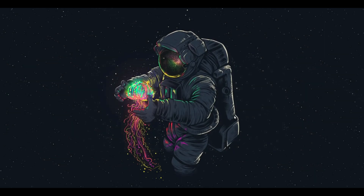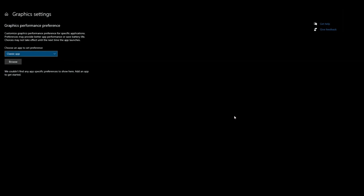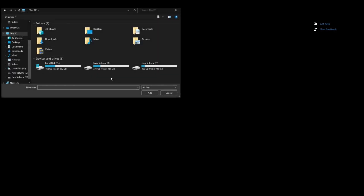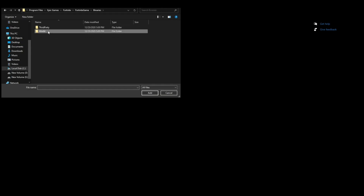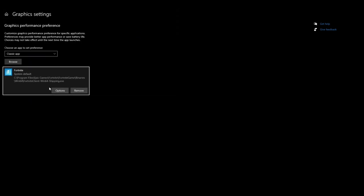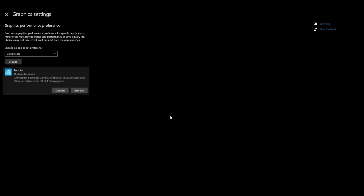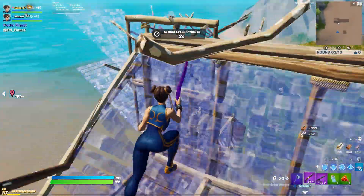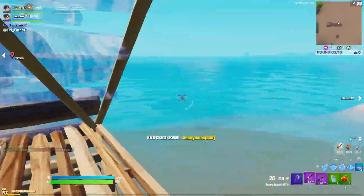Finally, go to your search bar and type in Graphics Settings. Press Enter, then click Browse. Navigate to your Fortnite installation: C drive, Program Files, Epic Games, Fortnite, FortniteGame, Binaries, Win64. Select the FortniteClient-Win64-Shipping file with the largest size, then click Options, select High Performance, and click Save. This gives Fortnite the highest GPU priority. That's it for the video — I hope this helps, I hope you enjoy the new season, and have fun!